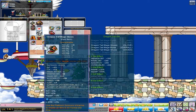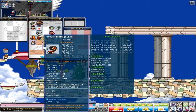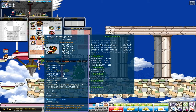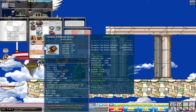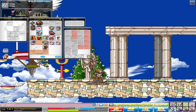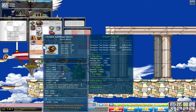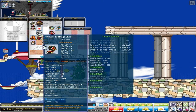My last item is my Dragon Tail Mage Shoes, which are 12% intelligence. Funny thing — it used to be 6% INT, but I got two super cubes given away in a past episode, used those last two cubes on the shoes, and got 12%, which I'm pretty happy about. And max MP, because max MP increases my damage because of my character card.